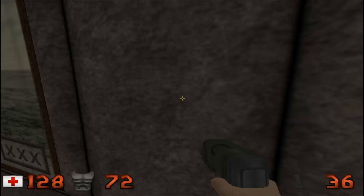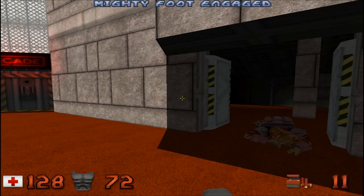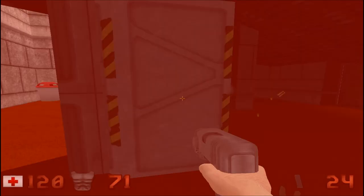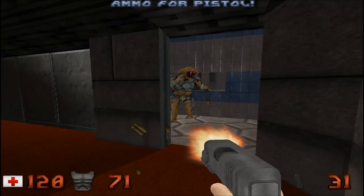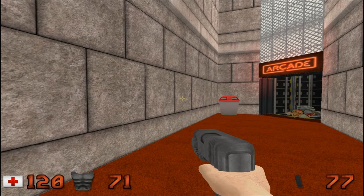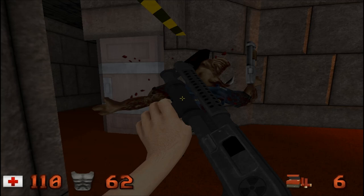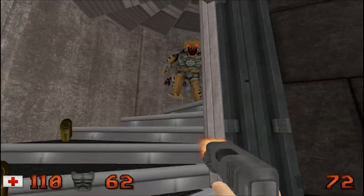Gonna go ahead and clean out these rooms. Two shotgun hits on these pigs - pretty resistant. Groovy. I love Duke's quotes, it's just badass. The tone in his voice just tells you how little he cares about what he's doing - it's like 'groovy, I don't give a shit about anything.'